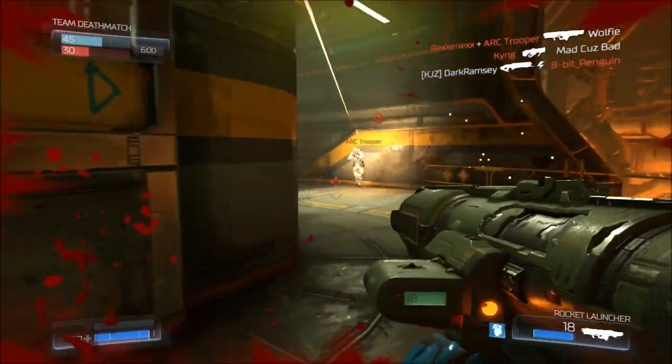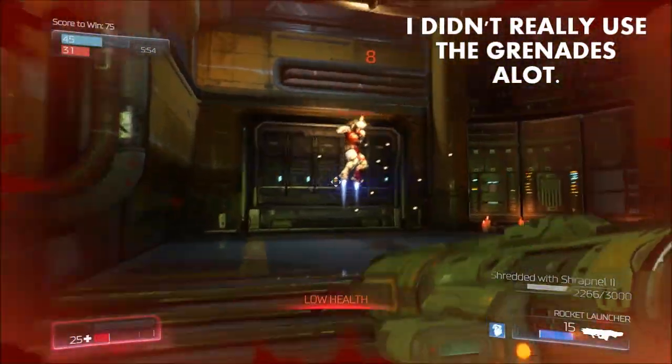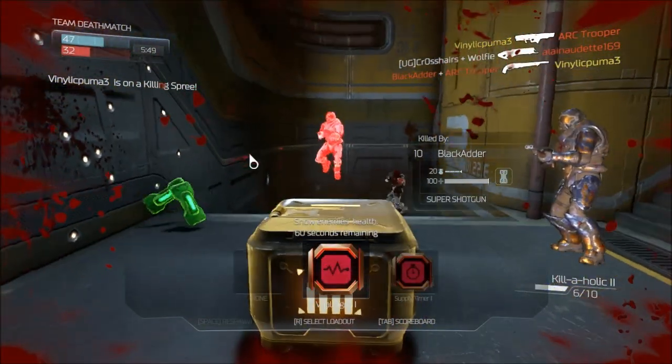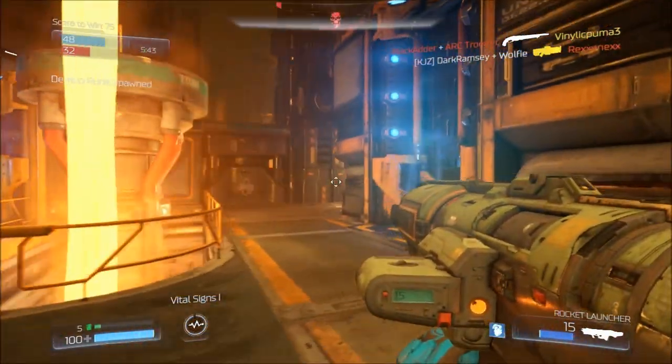I didn't use the grenades too much. One allows you to warp in front of or behind people, which is really cool and useful. One is just a standard frag grenade, which is kind of lame. And then there's a red energy grenade that I didn't really use a whole lot.